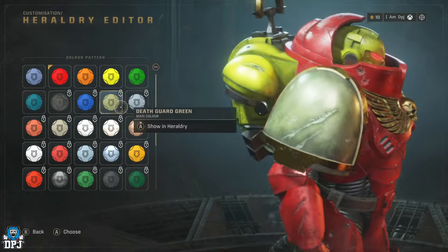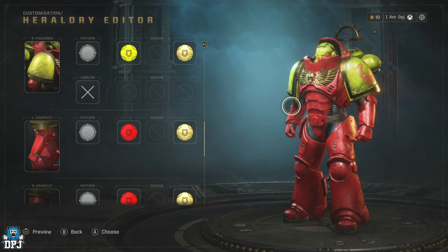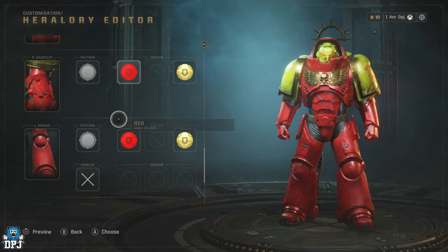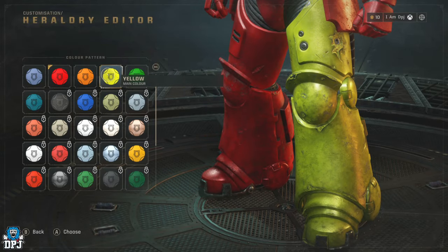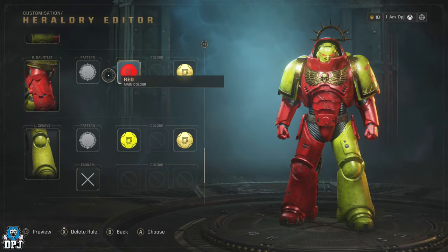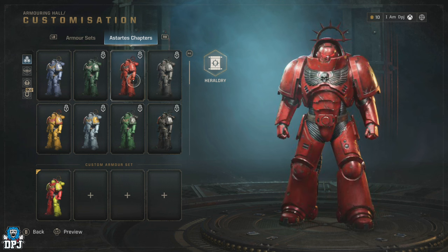So players don't get confused: the Chapters tab is where you apply colors and the logo you want to represent. These colors and logos will then apply to your Armor Sets tab. There's loads you can do in regards to customizing your class.